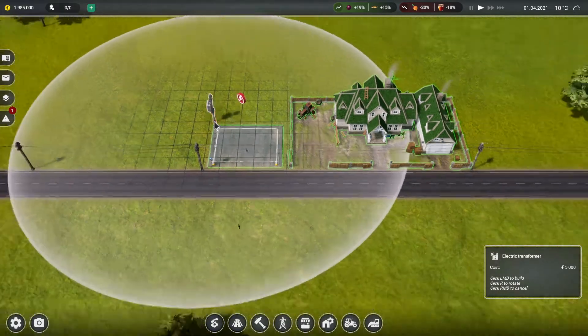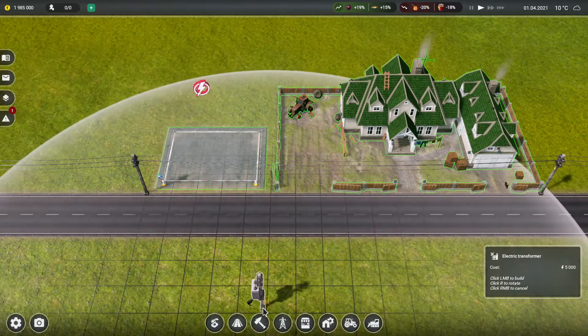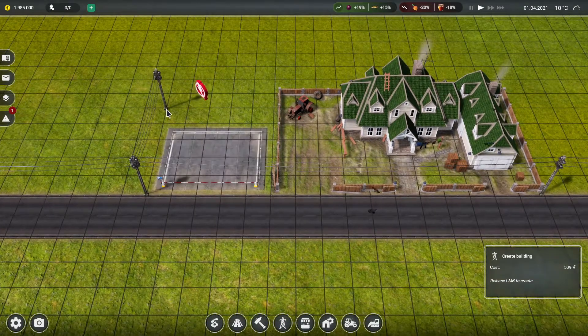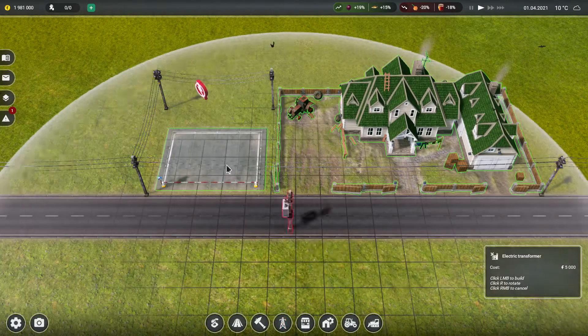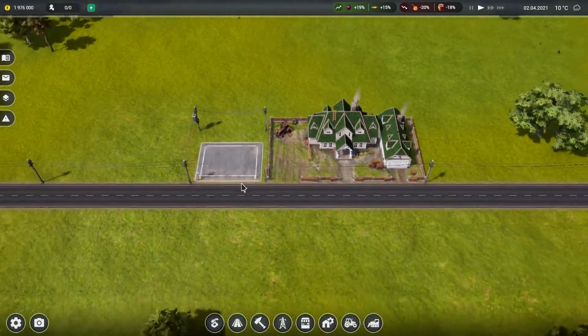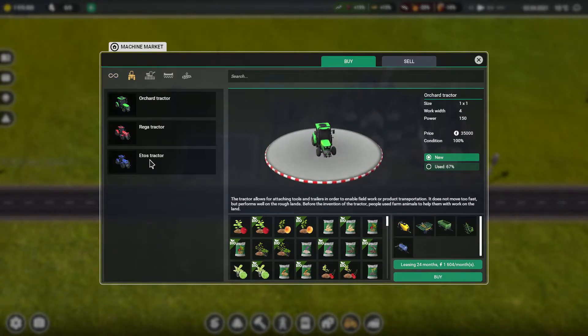I need an electricity lane. Now I'm much better — let's put an electricity transformer here. I have electricity, perfect. So for now let's buy some vehicles.